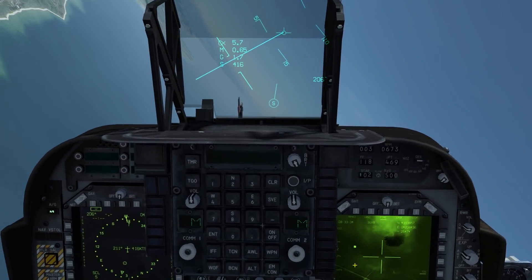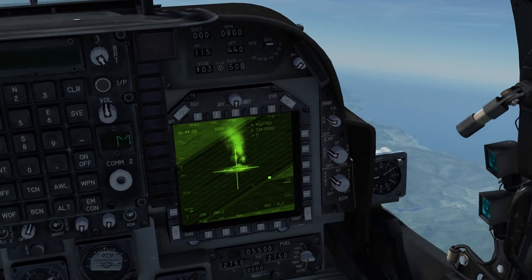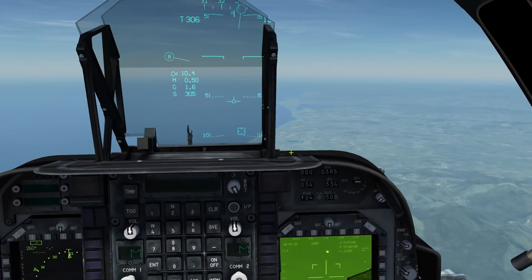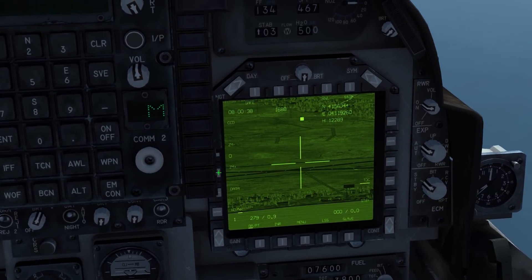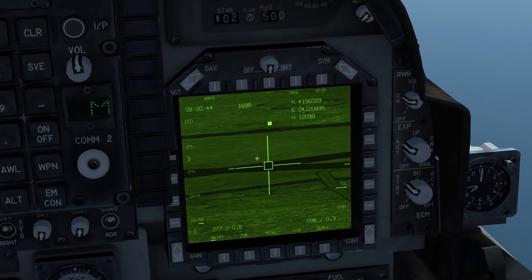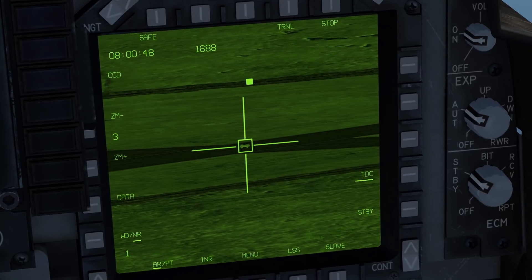CCRP cannot be used because the DMT bugs out every time — it simply locks the wrong location or the air. Once you have dropped, it then seems to not drop the bomb on the laser mark; it'll drop it on where it thinks the laser mark is, which is not where it actually is. I've tried cycling the laser and moving the TGP around. The lasers don't appear to be modeled quite correctly at the moment.